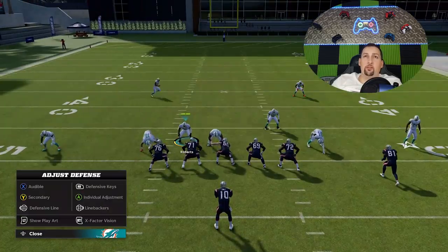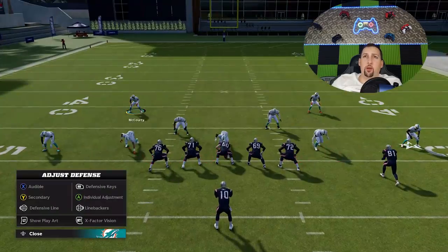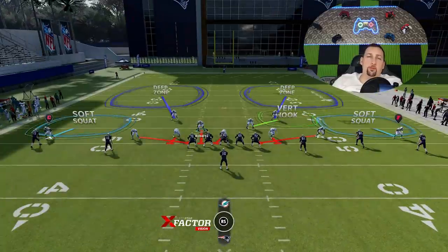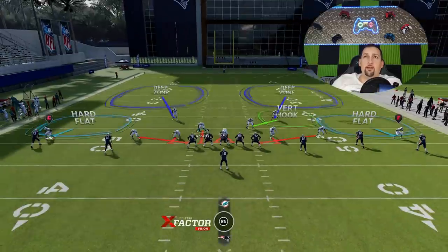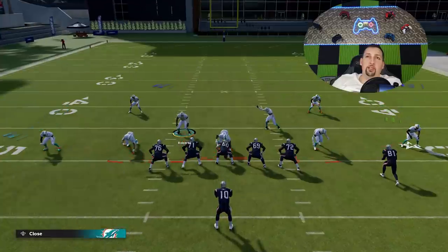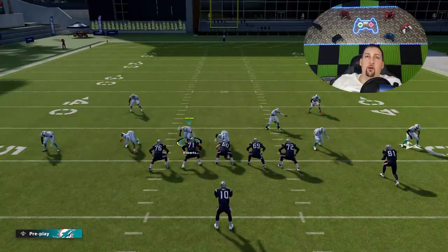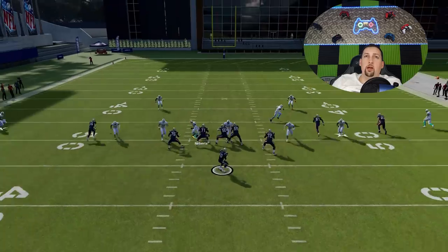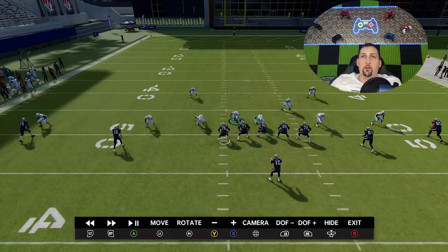I can do a lot of coverage adjustments — I'll pinch my defense and bring these safeties down, because a short passing concept is pretty much what you need to beat this defense. Make sure you guess pass — that's something I do just about every single time. Let's take this off and let the offense run their play. I'm not staying home long — I've got to get back. And you can see both cornerbacks come off the edge extremely quick and get a sack. Very interesting result on the first play.